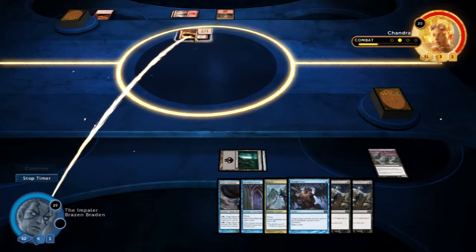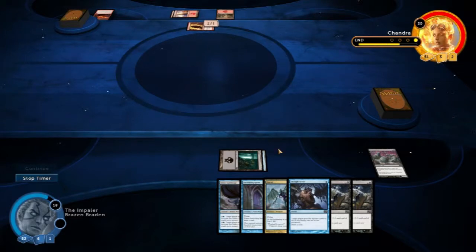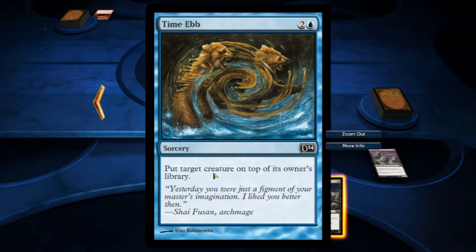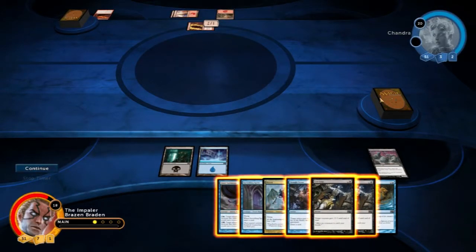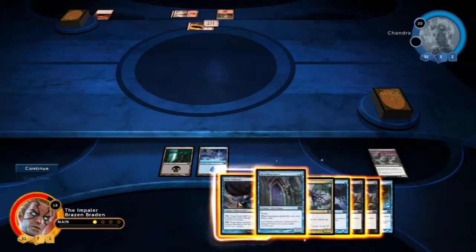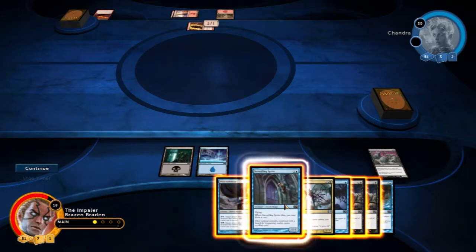She's all about direct damage and removal. I'm also about removal. We've got here: put target creature on top of its owner's library. So whatever's on the battlefield, just take it back — sort of delay them a turn. We can pop him out, but she may just flame strike him again. We can pop out a flying, she could do the same. We've got no more mana.